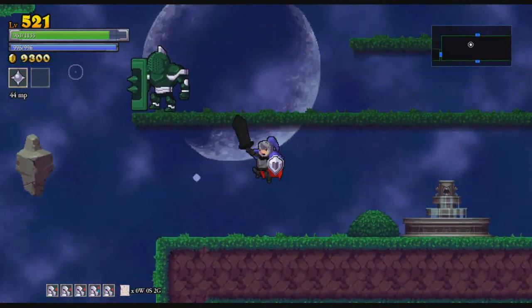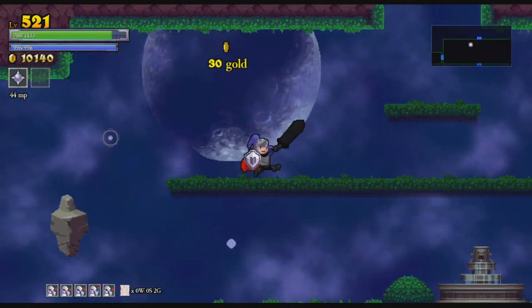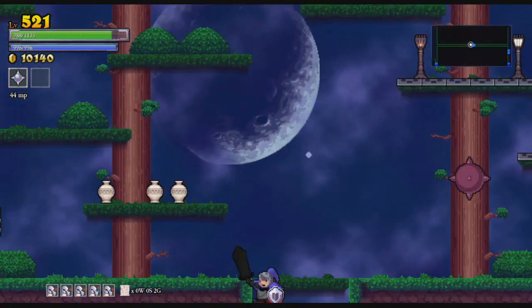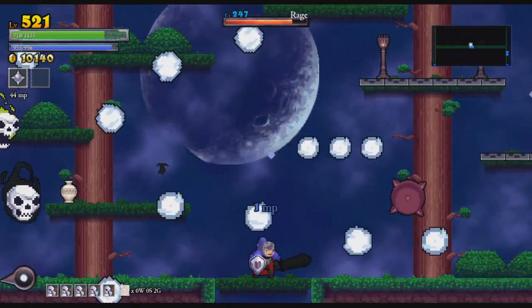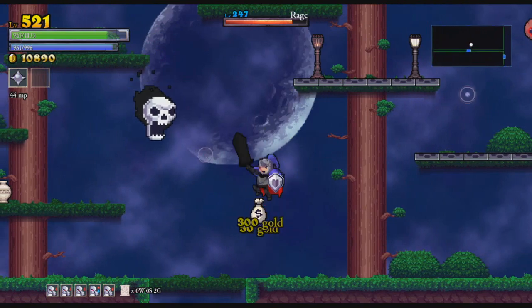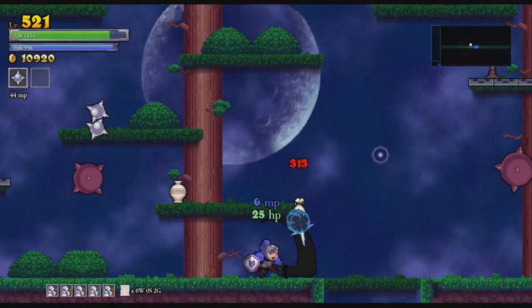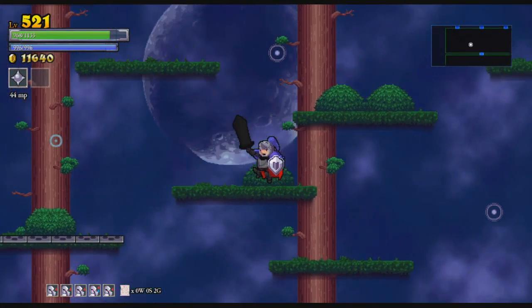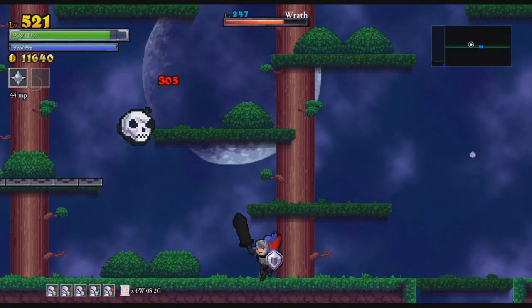Alright. This room is big enough that I maybe should have used Conflux, because we are getting back six magic points per kill as well. So don't be afraid to spend a little. This room is also big. Let's do that — Conflux orbs, soften things up just a bit. In a big room like this, we got our magic back. Hooray. Doesn't that just work out?